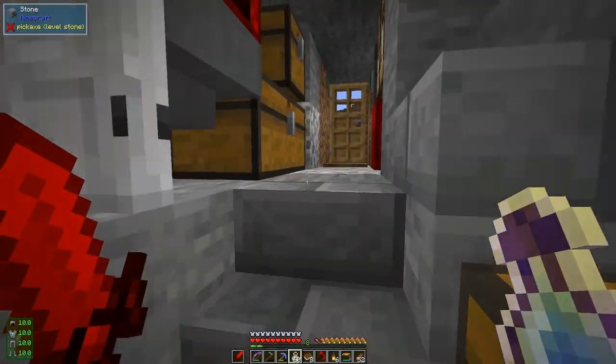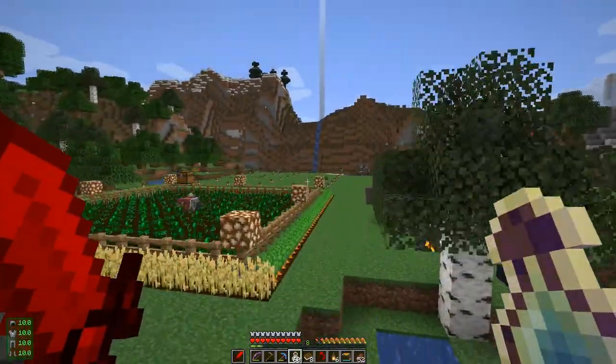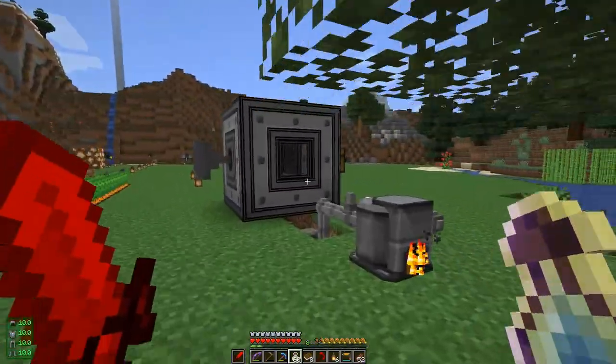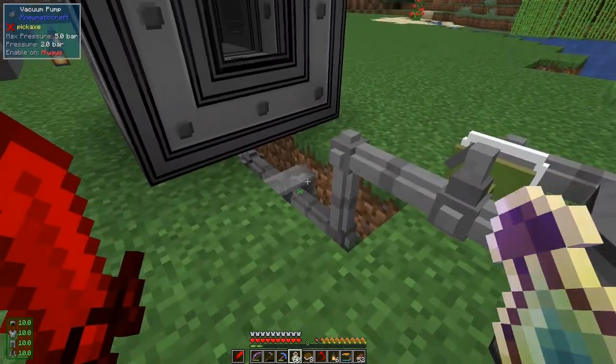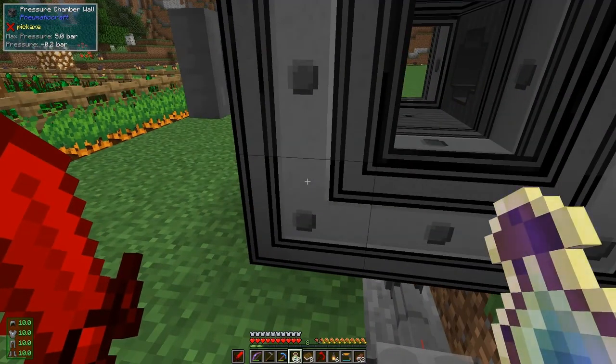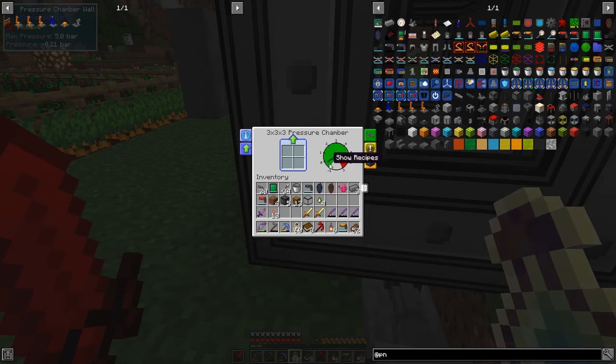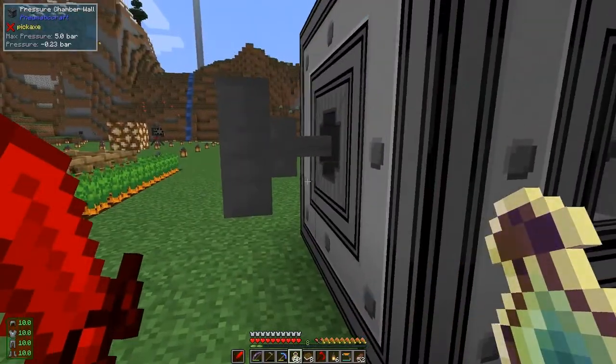By now the pressure should have increased. Let me jump over here. You'll see the narrow tubes are now getting pressure - it's got minus 0.21 bar. That's probably not enough yet to do the things we want, but let's try it. Let's put in some items. This one has curse of vanishing which is horrible.